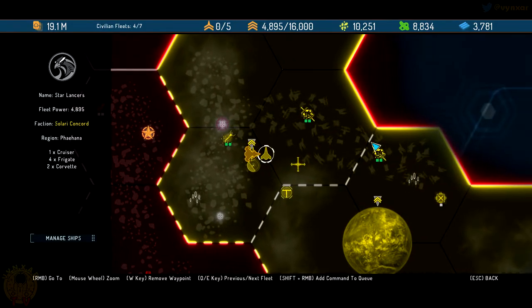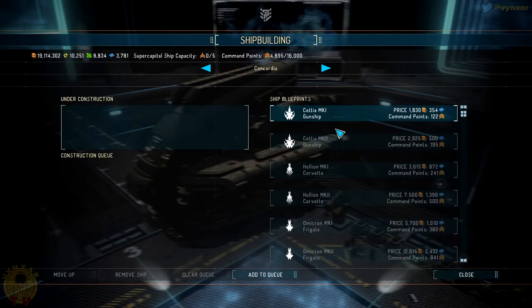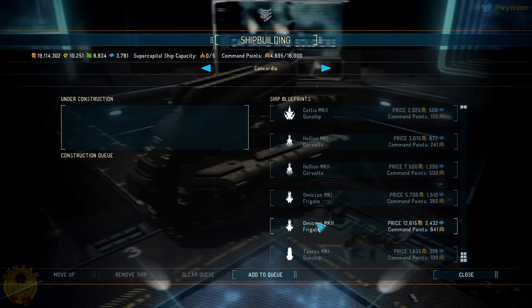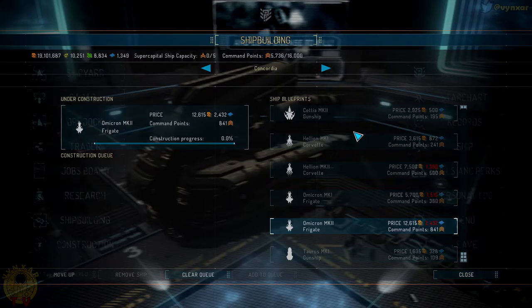That cruiser I've been boarding and adding to the fleet — I don't think I can build any cruiser yet. Let's check — in shipbuilding I've got all the Mk1 and Mk2 available, up to frigates which is the biggest I can build. I could even build another one. I've also got something I managed to capture just before this video — I was lucky enough to find a battleship which was not too difficult to capture.